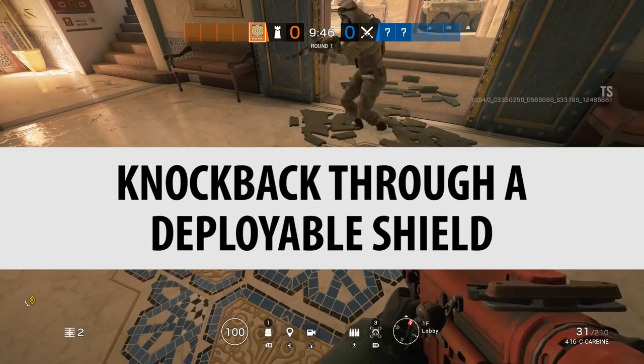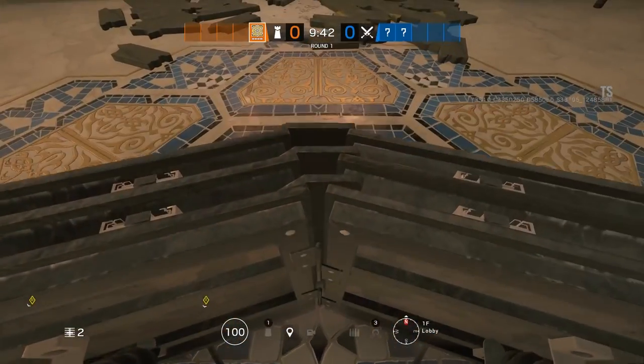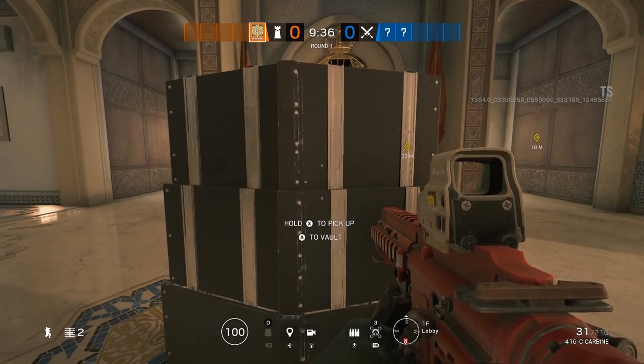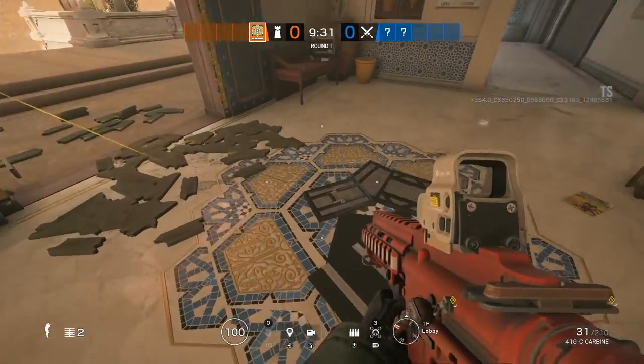Knocking back through a deployable shield. Nomad's brand new gadget, the air jab, doesn't do any physical damage to the player or the environment, but it causes players' characters to go flying and they will go through things like deployable shields. As you can see, it completely wrecked it. And you can also send people through destructible walls. That's certainly confirmed.